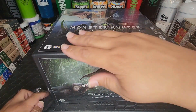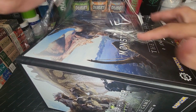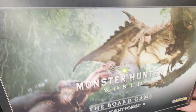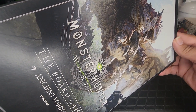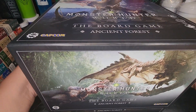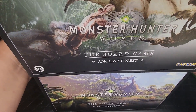Opening this is kind of like opening up a Christmas present. There's really cool artwork on the box — just the artwork alone is amazing. You can see a turf war right there. That's just beautiful. Now let's open her up and see what we got inside. Having a little bit of trouble getting this lid off — trying not to damage the box.